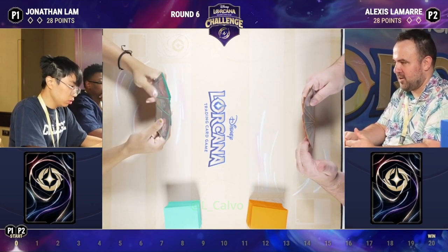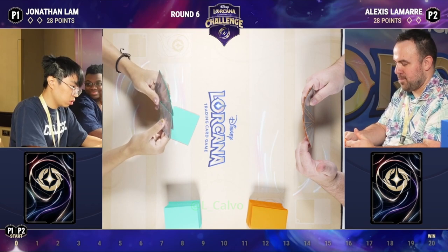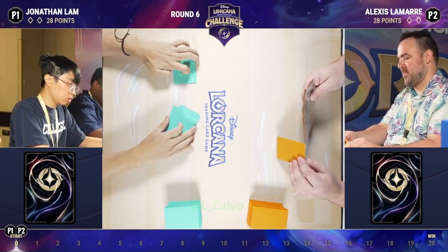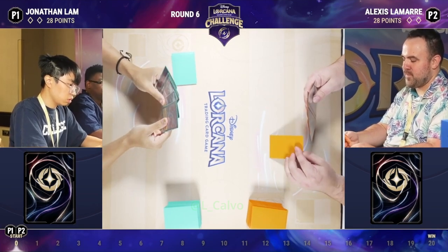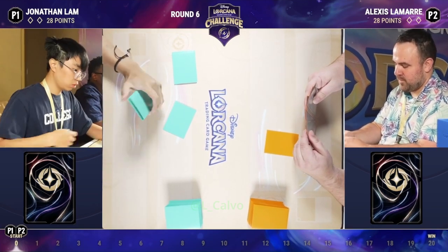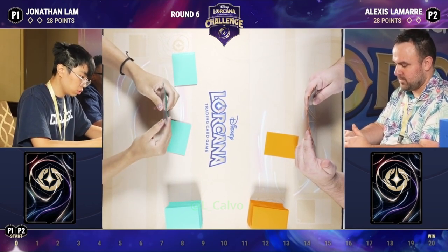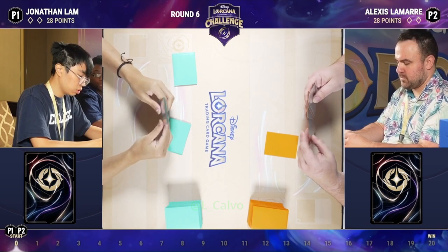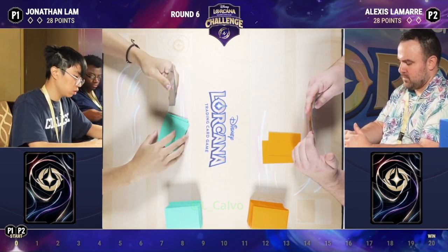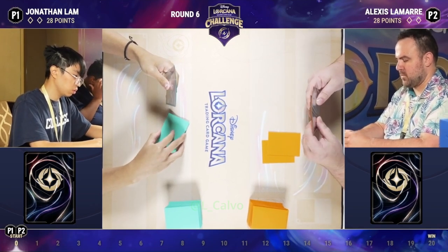Emerald Steel is one of my favorite decks in the game. Looking at some of the cards in this matchup — this is a little bit of a different build than the ones I'm used to playing, but it has a lot more characters and a lot cooler things to be doing on that side of the board. On the other side we have Amber Steel, going to be trying to sing some songs and do some cool stuff.